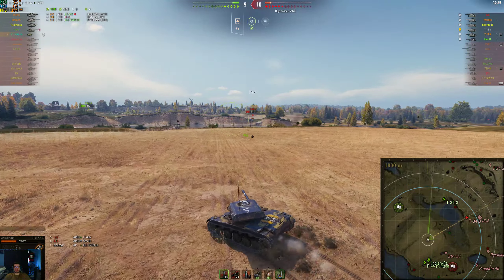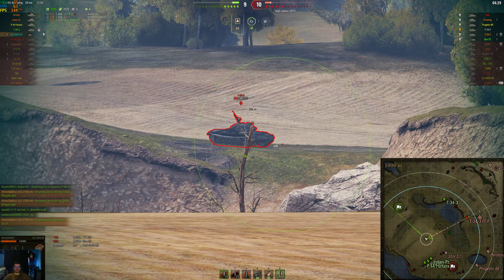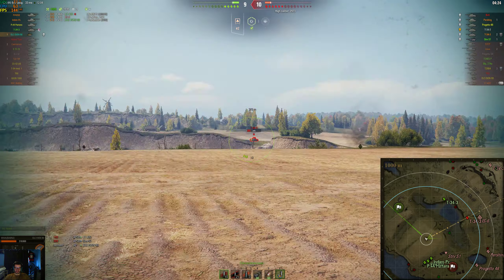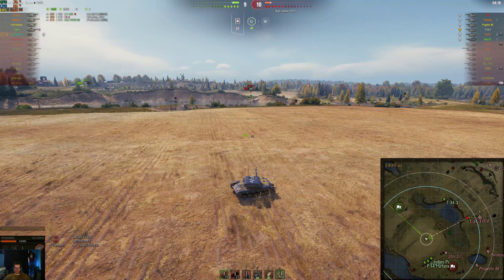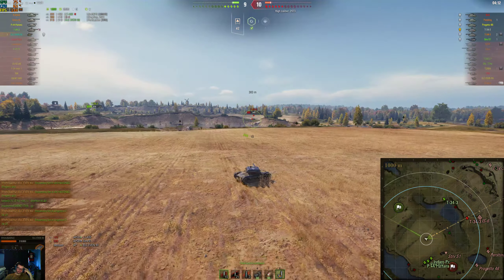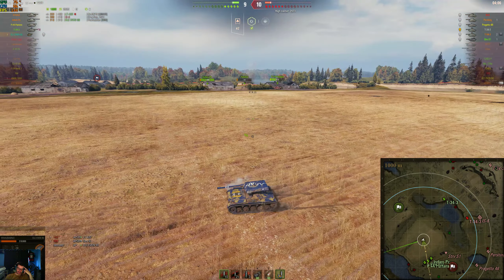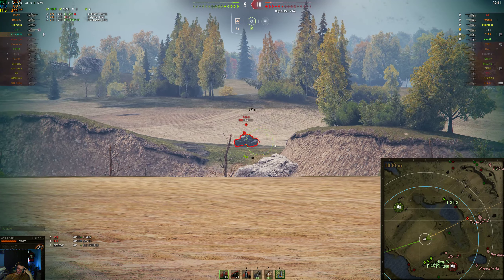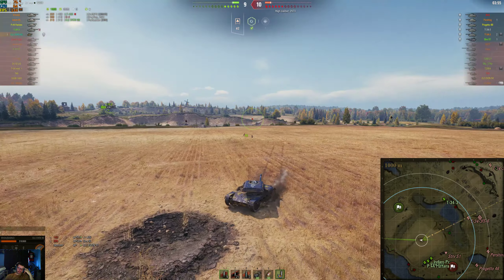I need to carry this game because all these mediums down here are blind. I've got this guy lit and all these mediums just don't have the right angle. They don't want to move - they don't want to get spotted. I'm thinking this is going to be a draw. I pull back and take one shot at this guy and get him to a one-shot. He's just sitting there. Probably not the smartest play on his part. I take one there - pretty sure I'm not going to get spotted at this range.